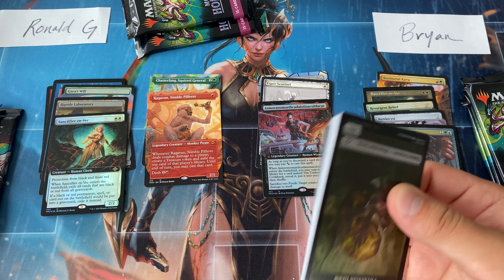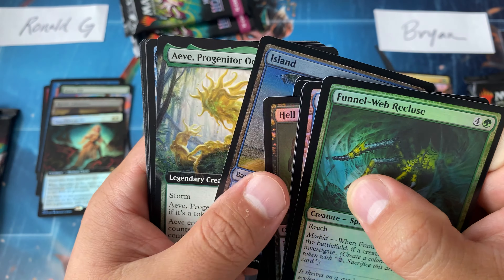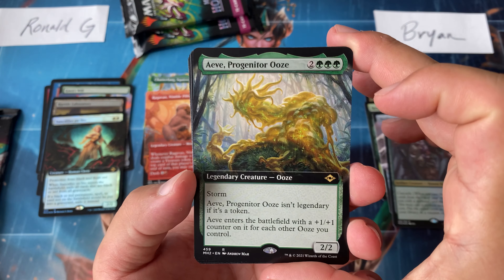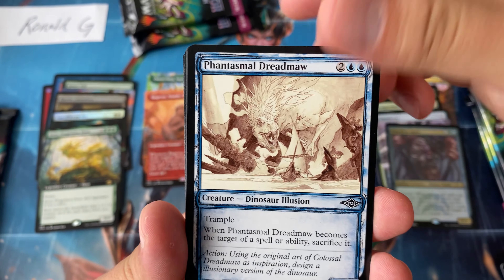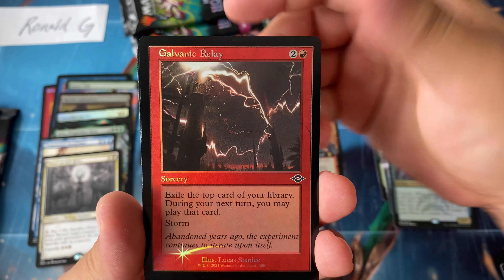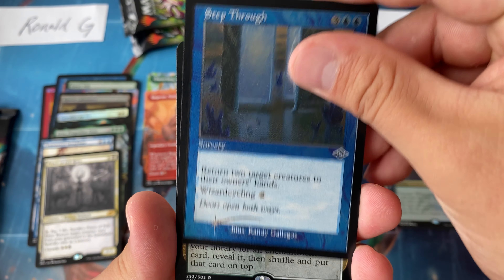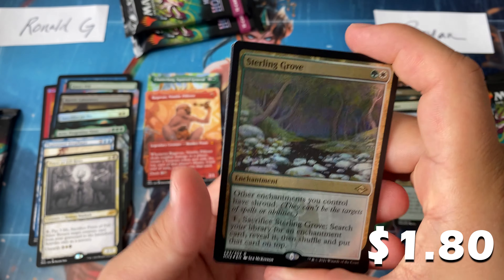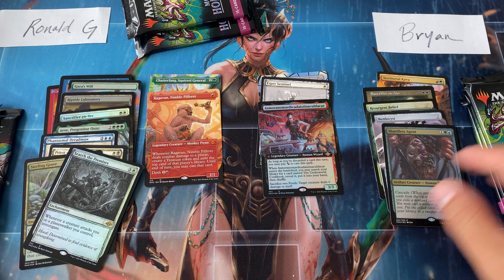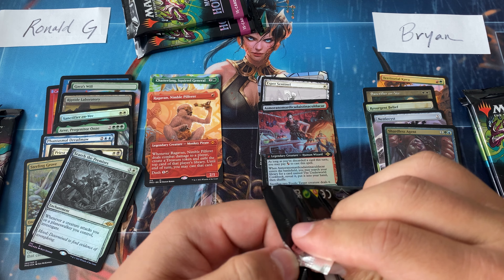Modern Horizons 2 — how has everyone been finding the format? Have you guys enjoyed it? Have you had a chance to play Modern more recently at your LGS, or are things starting to clamp down again? For Ronald: Priest of Fell Rites — okay, just okay — Generous Gift foil retro, Step Through, and Set McKinnon. Sterling Grove — all right! A lot of feast or famine here. Brian, back to you — so far we got you an Esper Sentinel.